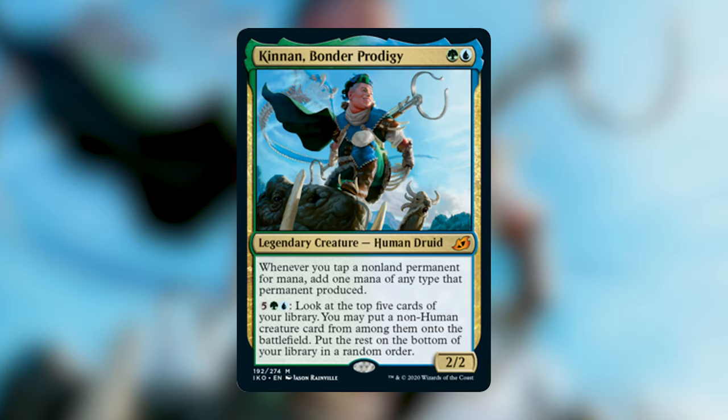Moving on to the rare legendary creatures — out of the legendary companions, we've chosen to build four out of the nine potential commanders. If you're not familiar with the companion rulings, a companion can be set aside as the 101st card in your Commander deck if you fit the deck building restriction on the card. It must also follow color identity, but other than that it can be cast at any point in the game from the companion zone. Oftentimes with these companions the deck building restriction is far too steep for Commander, given that you only have 99 cards and need a fine balance of card types to be consistent. We're evaluating each of these commanders by their playability as the companion and as the commander, but keep in mind all of these creatures could fit into the 99 as well without following the companion rules.